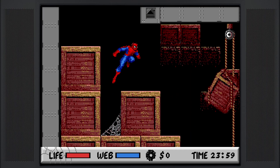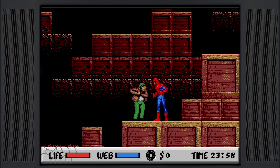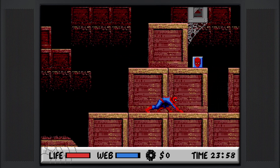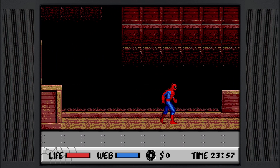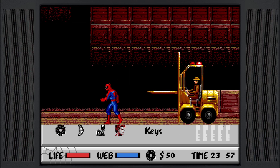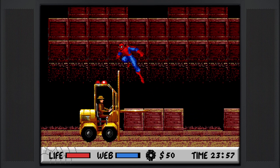Since we're on Nightmare Mode, we can actually skip a lot of the warehouse. We have to go through two quick segments here with a crook — you can jump over him if you want, but I beat him up. There was a German Shepherd down there, but you can actually crawl through this area where we'll find the first sub-boss, the guy in the forklift. I take a picture here because the money replenishes your web after each level.